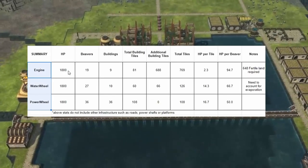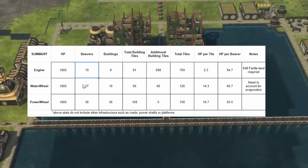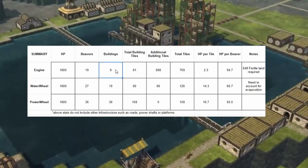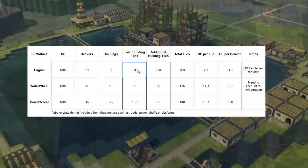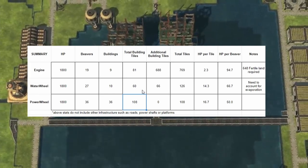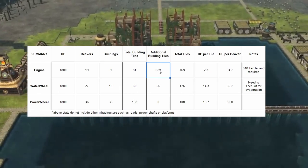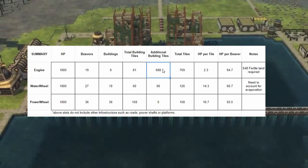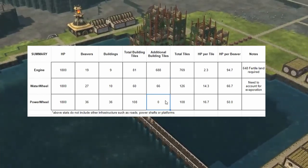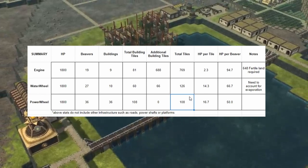With all three power sources producing 1800 horsepower: the engine requires the fewest beavers at 19, the water wheel comes second with 27, and the power wheel needs 36. For buildings, we need 9 engines, 10 water wheels, or 36 power wheels. Space-wise, engines take 81 tiles, water wheels the least at 60, and power wheels 108. For additional infrastructure — mostly trees — the engine needs roughly 648 tiles, rising to 688 total; water wheel needs 66 additional; power wheel needs nothing extra. Total tiles: 769 for engine, 126 for water wheel, 108 for power wheel.